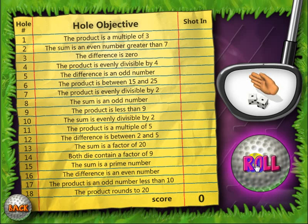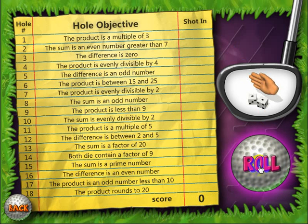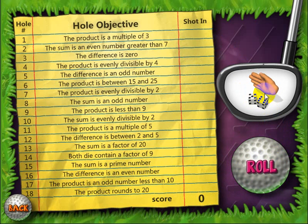Let's go ahead and click roll, because right now if I choose these, nothing will happen. Let's go ahead and click roll. Here's my roll and I've got to see which objective, if any of them, that it meets.